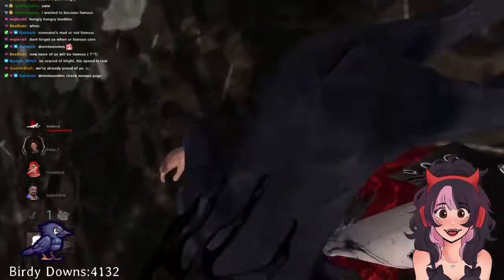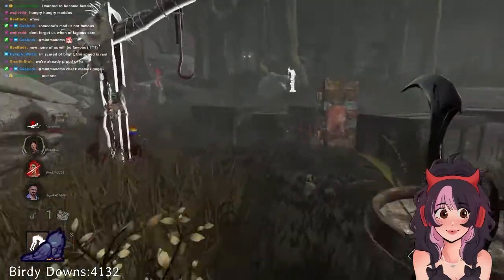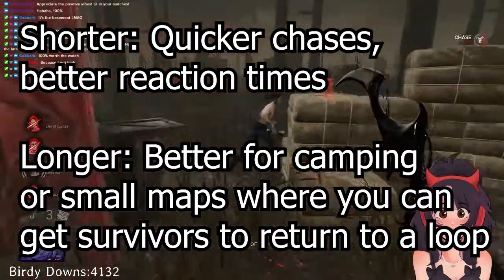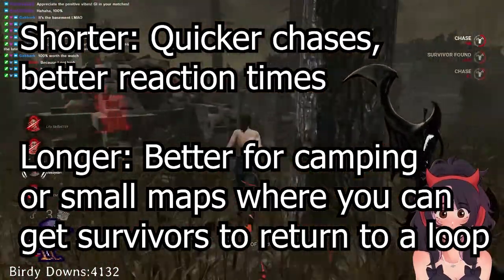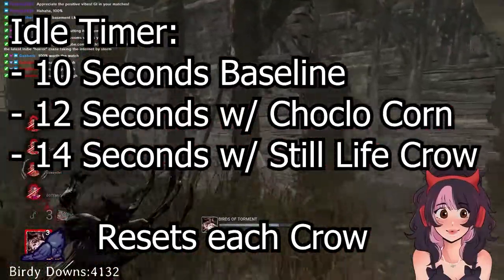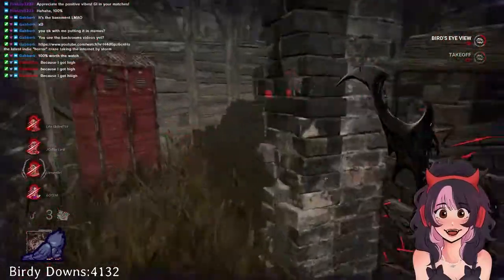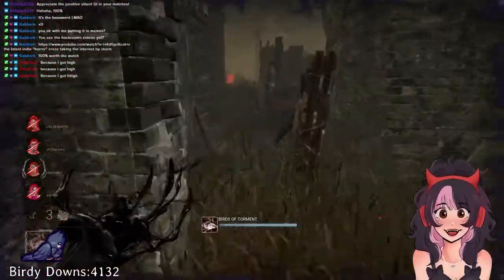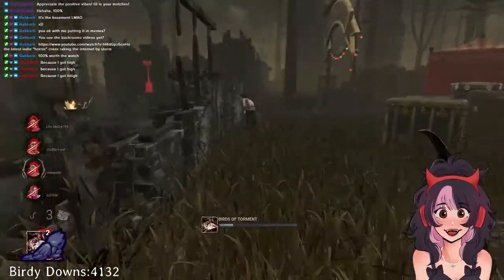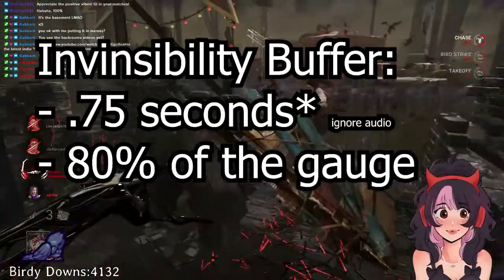The idle timer applies to how long the dire crows will stay suspended in air before coming back to you. Some people prefer shorter idle timers and some prefer longer ones. Shorter ones are nice for chases where survivors are just holding W around a map and you keep having to readjust your crows, but longer ones are great for really distinct setups and camping hook. It's 10 seconds at base, 12 seconds with the Chocolate Corn add-on, and 14 seconds with Still Life Crow. This will reset after placing another crow. The invincibility buffer applies to when the survivor is going to be hit next to the crow after being swarmed or hit — this is about 0.5 seconds, or 80% of the gauge.